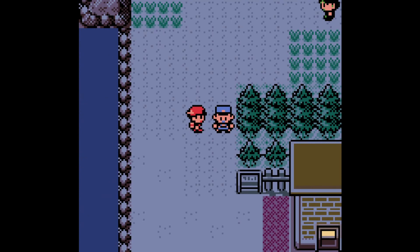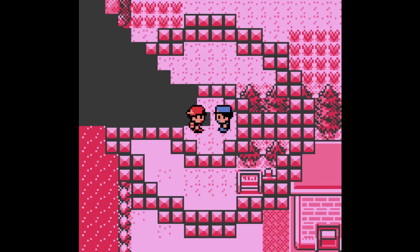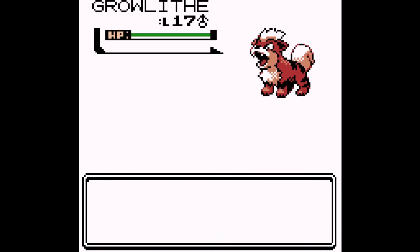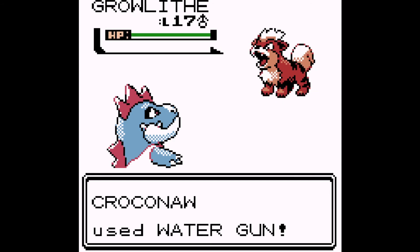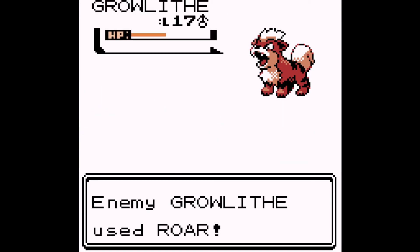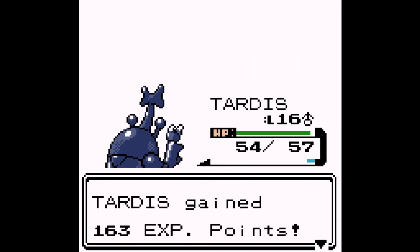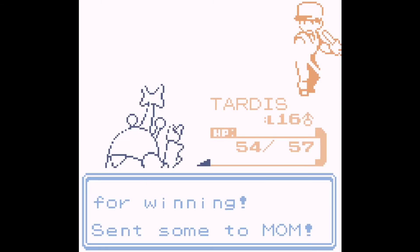You can actually fight officers at night, and conveniently we're at night time here. They think we're burglars because it's night time — you can only fight officers at night. And guess what their Pokémon are basically always? Yep — Growlithe. A police dog, basically. This Growlithe actually rivals our own at level 17. Luckily we've got type advantage and we're just going to throw water at it. Half my team is weak to fire — oh boy. Tardis, hopefully you're faster. And that gives Tardis some extra experience, and he's not quad weak to fire, so that's always good.